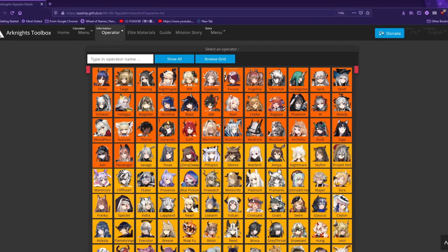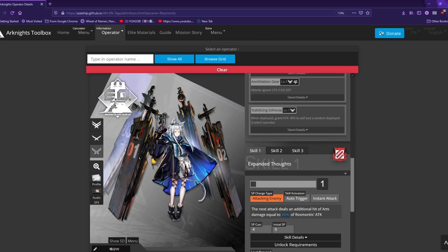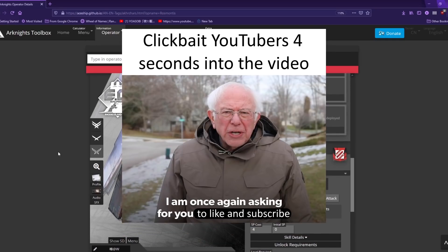Hi guys, welcome back to the channel. Today I will be covering the new banners from Rosmontis to Passenger on the current CN banner. As usual, this banner tier list will be for F2P or dolphin players concerning their wallet health. With that said, let's hop right into it — please subscribe and like the video if it helped you.